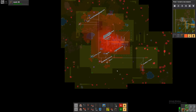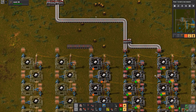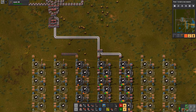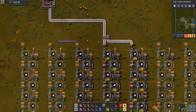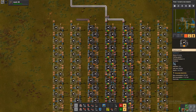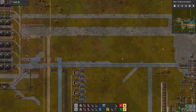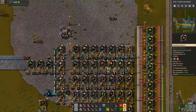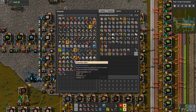Did we connect the iron plate to the train? Well, two of them and we did. I know it seems like these are backed up but that's mainly because the few furnaces had a backup of iron plates before we connected the output, I believe - at least I might be wrong of course, it's happened before.